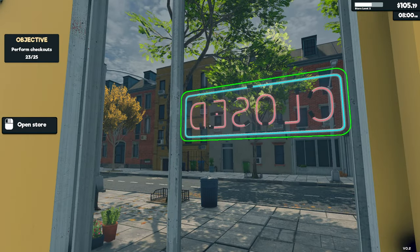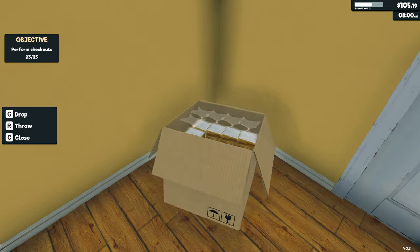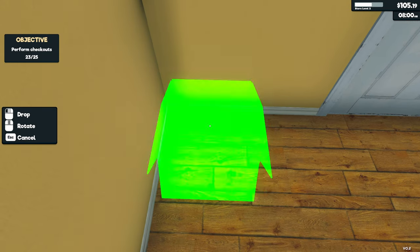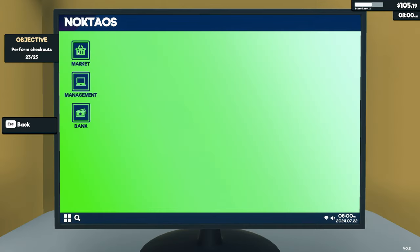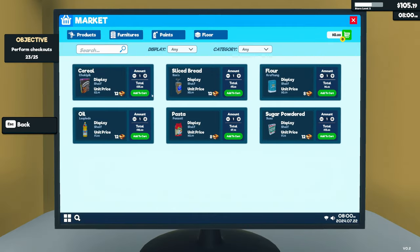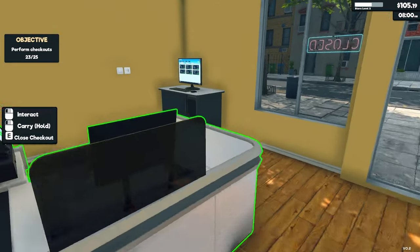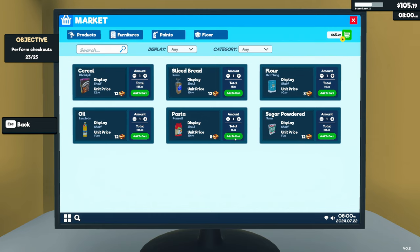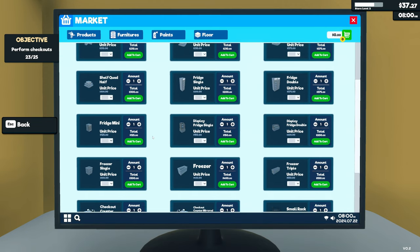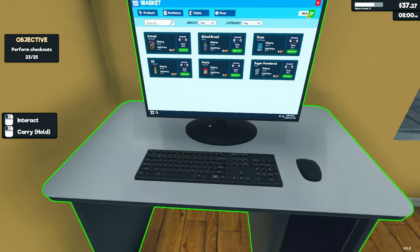I don't think the clock starts until you open the shop, so now is a good time to order stock and stock the shelves. We have 105 dollars. We're low on cereal — buy more cereal, powdered sugar, pasta, and flour. 63 dollars spent. In the furniture section there's a fridge for 125 dollars, which we can't afford yet. A fridge would let us stock milk and similar items.